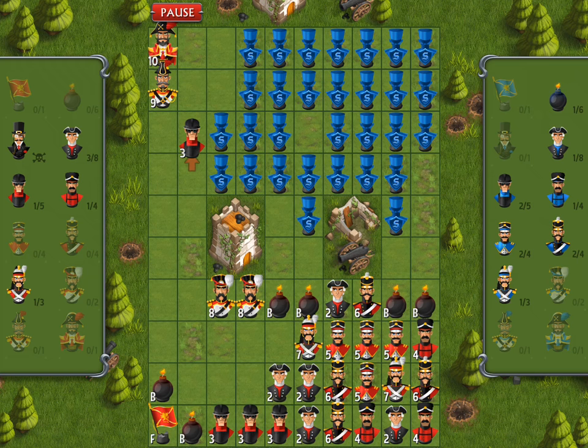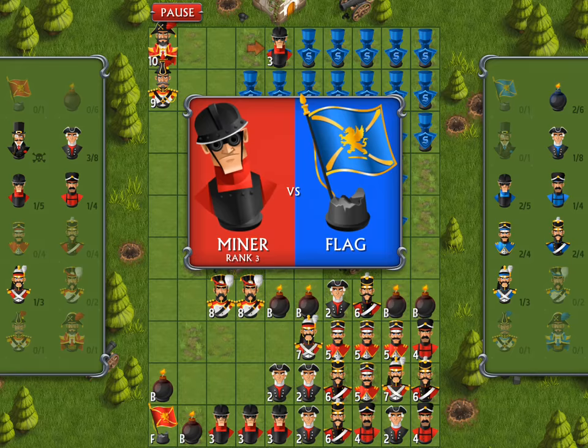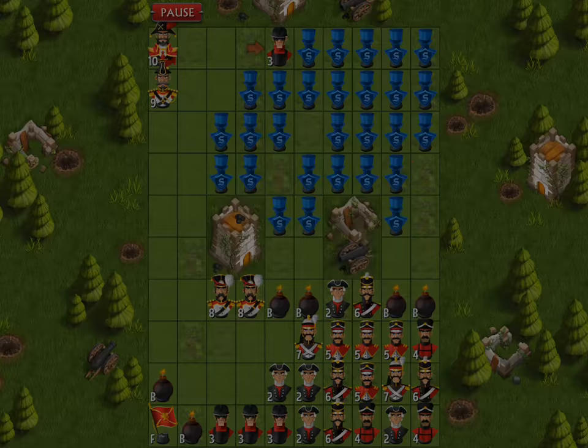If it's not the flag I'll just continue my assault onward. The miner takes out the bomb. That piece above me might attack — it does not. The piece below me — almost anything can take out a miner. If the next piece is the flag, I have no idea why the computer would not choose to attack me. And there's the flag — game over.